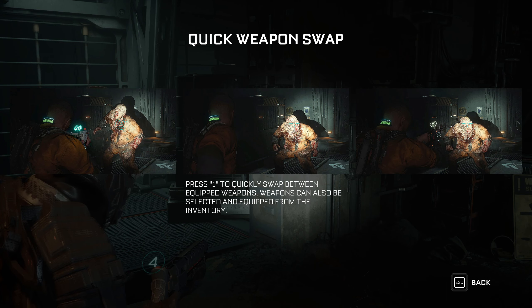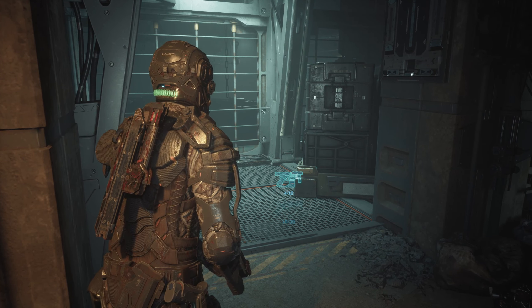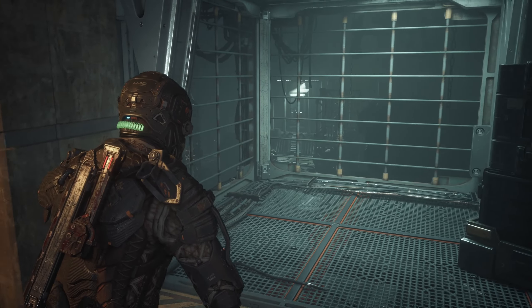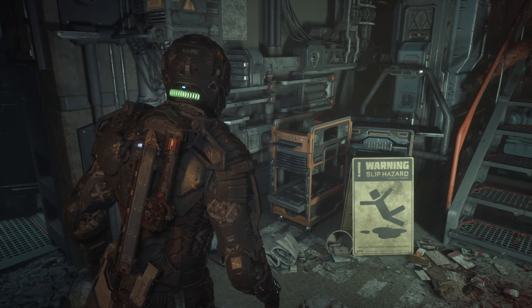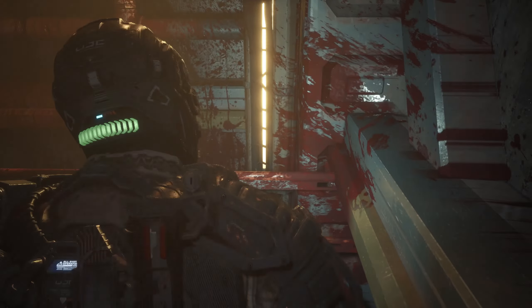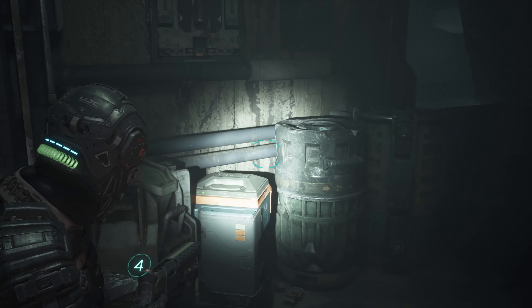Press 1 to quickly swap between equipped weapons. Have we actually just got two weapons on the go? Well let's have it equipped and see if we can learn anything about it — is it better than our skunk gun? I'm not trusting much of this. Which is the chance that she's just going to drive out without us. I don't think she will because she gave us the weapon, but I don't think it's going to be as straightforward as we hope.